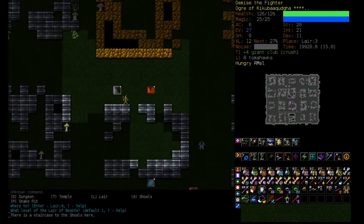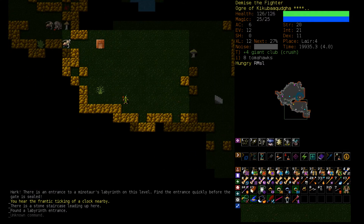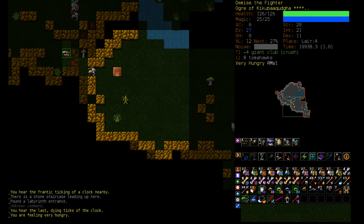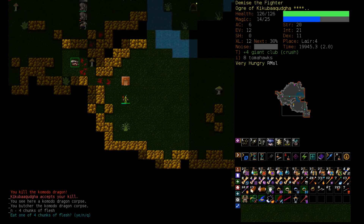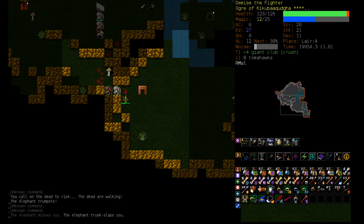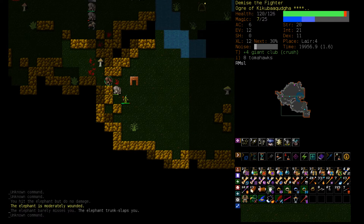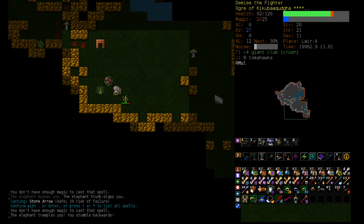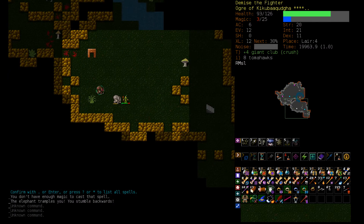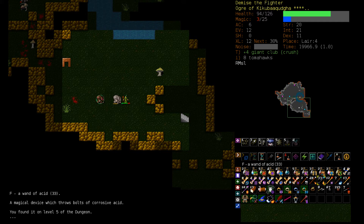Let's head back down to Lair 4. Frantic ticking of a clock nearby — I don't care. We could go in, but I'm not going to. We get some food. Let's Animate Dead. Vile Clutch. He keeps trampling us, ruining our strategy here. Do these guys trample more frequently than they used to? Why does he trample us every time we try to just stand still?